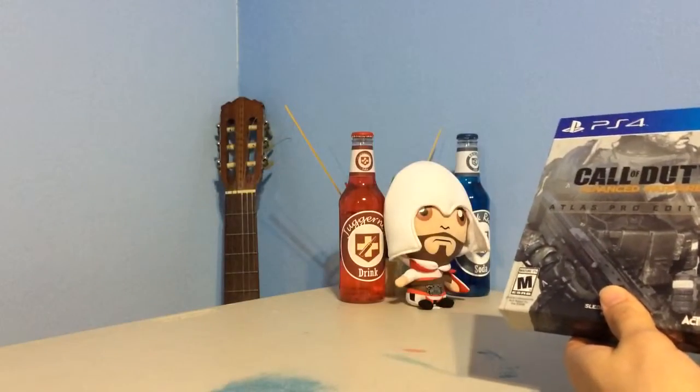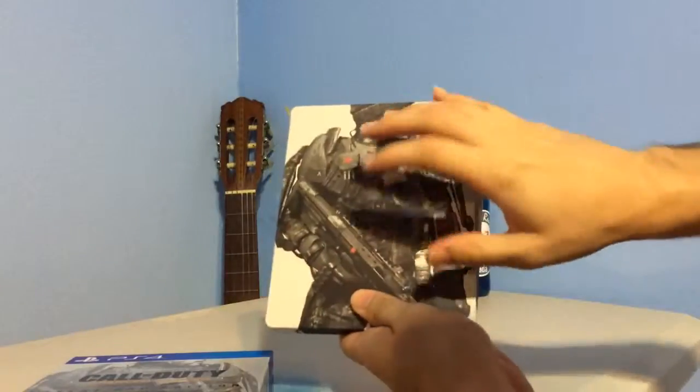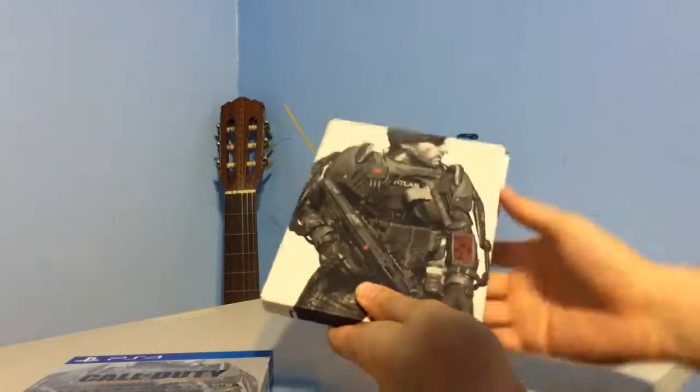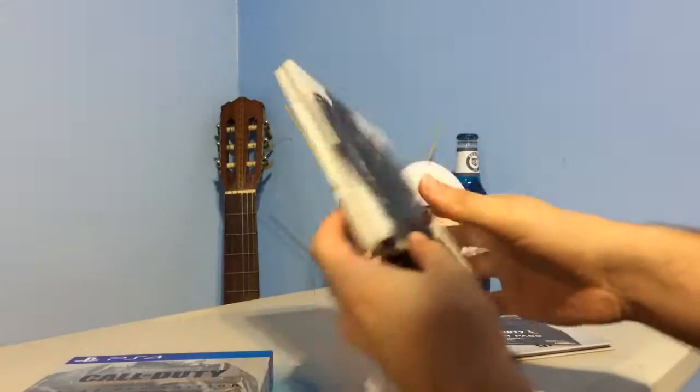And my super perks: Juggernaut and Quick Revive. I'm gonna give you a quick look of what's inside. At the beginning you can see we have the hard case — the special edition hard case for the Atlas. You can see the character in the back of the exosuit; it looks amazing.